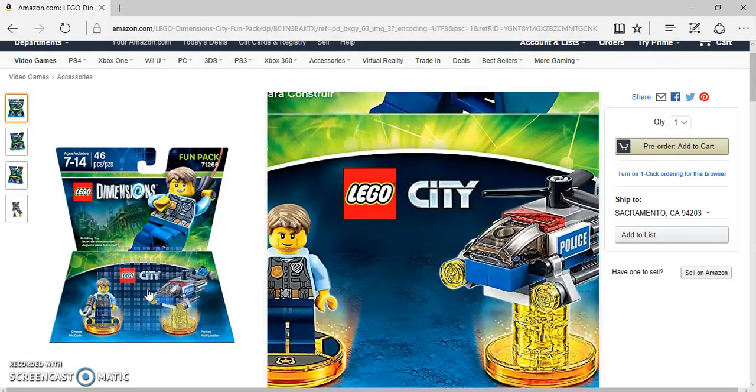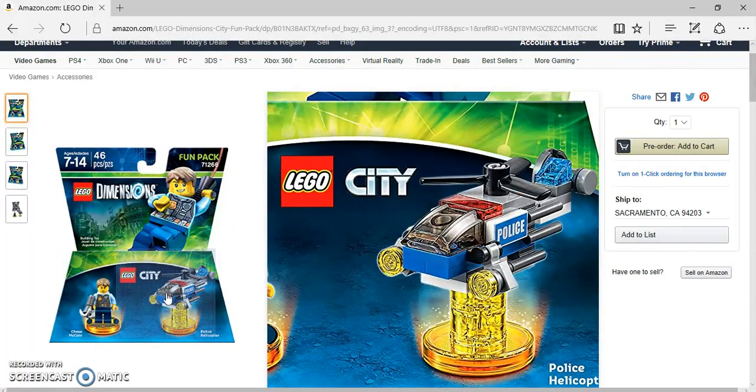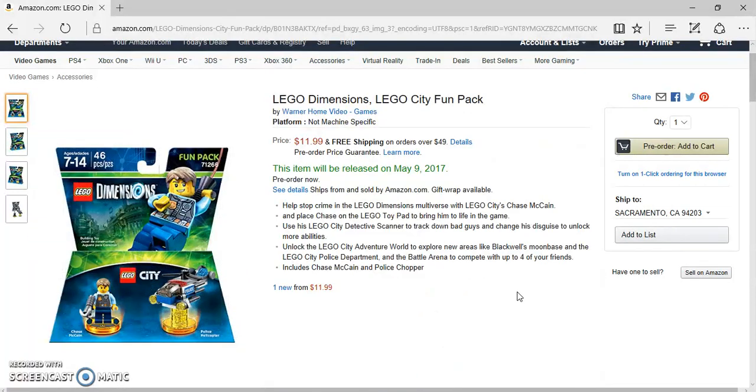I'll probably end up pre-ordering these soon, but there have been sales going on and I still have three more packs to go, not including Wave 7.5 — I have Marceline still to get, the other Adventure Time Team Pack, and then a special story pack. So, it helps stop crime and the description mentions the multiverse with LEGO City's Chase McCain. Uses the LEGO City Detective Scanner to track down bad guys and changes disguise to unlock more abilities, so I'm guessing he can use those IMF-style scanners like Ethan Hunt, because he can make disguises.